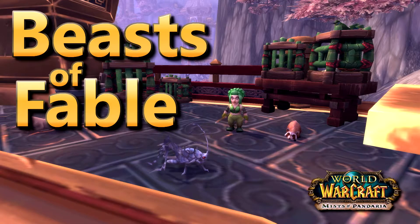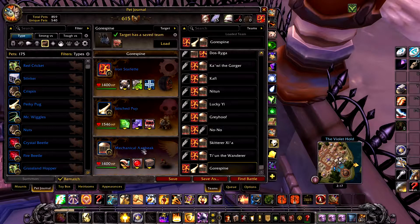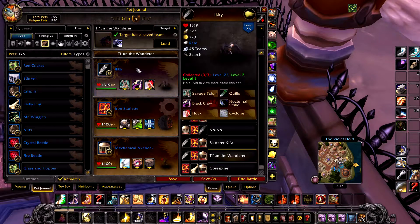This is how I defeat all the beasts of fable using just 4 pets. All the rematch strings for these fights will be in the description. The 4 pets you will need are: an iron starlet, a stitched pup, a mechanical axe beak (one with a speed of 3 to 5 is recommended), and finally an Ikki.